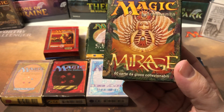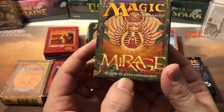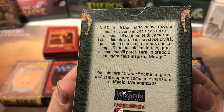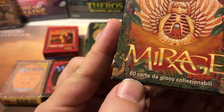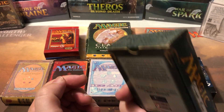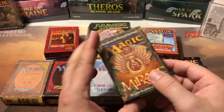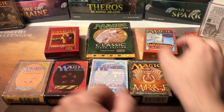Here's a Mirage one — this isn't an English one, it's Italian. Mirage starter deck — still 60 cards. They didn't change the starter decks until Urza's Saga, which was the first set to have the new tournament packs.